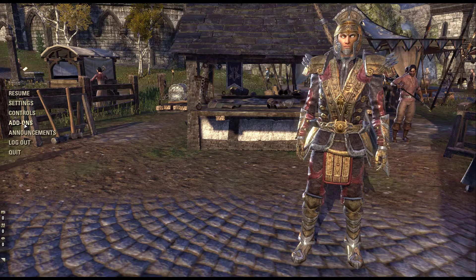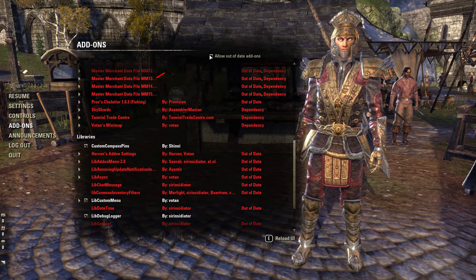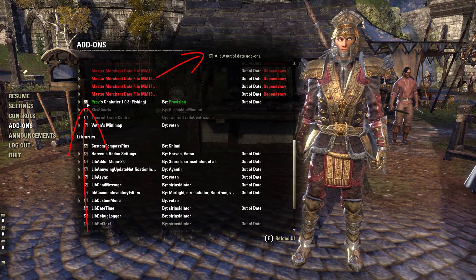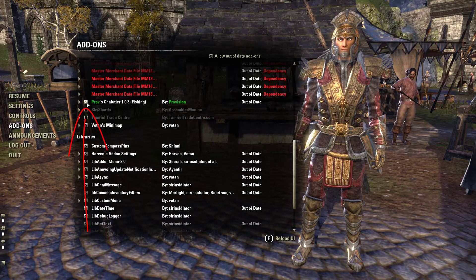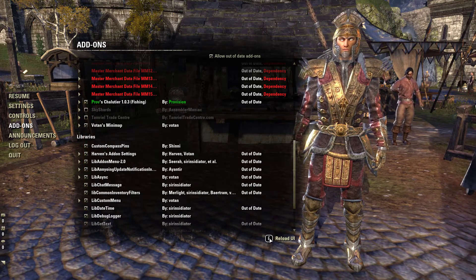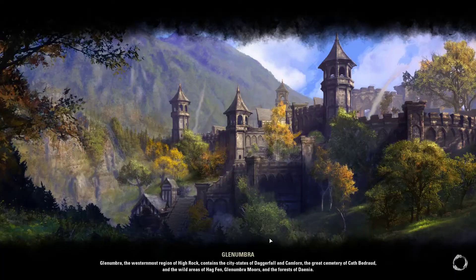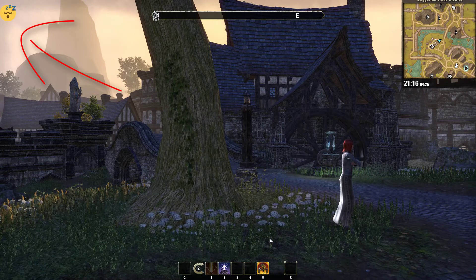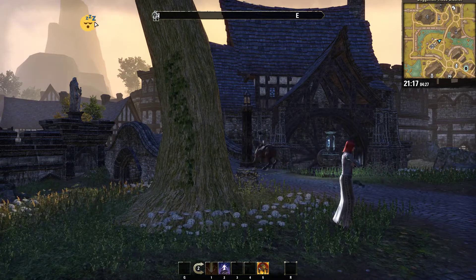When you are in game, press Escape, go to Add-ons, make sure you tick on 'Allow Out of Date Add-ons', and make sure Prove's Shallow Tier Fishing 1.0.3 add-on is ticked. Then click on Reload UI. Now you will see a sleeping emote at the top of the screen — press the dot button on your keyboard.